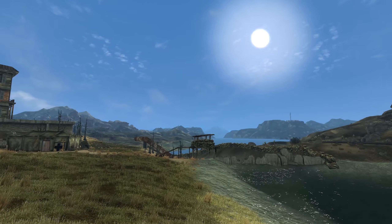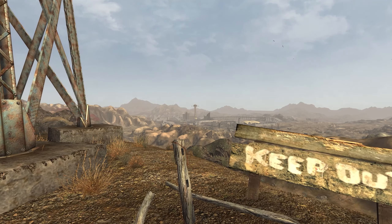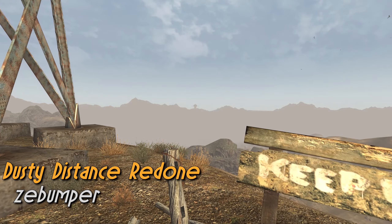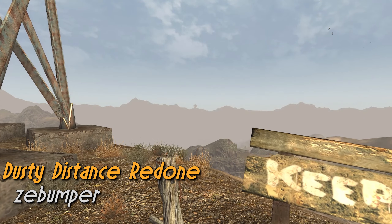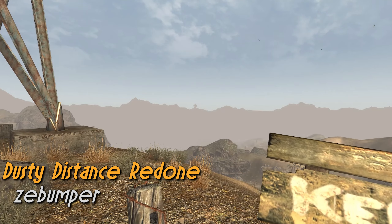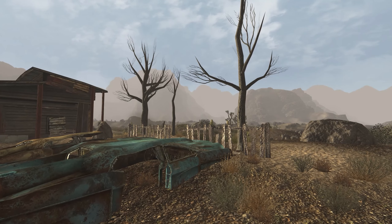But just look at the LOD — it's not good. New Vegas' LOD has always been passable at the best of times. A mod that's going to help with that is Dusty Distance Redone, which increases the amount of fog on the horizon, obscuring some of that really annoying Z-fighting. This mod comes with a configurable INI where you can adjust things like the fog colour, strength, and even the distance.